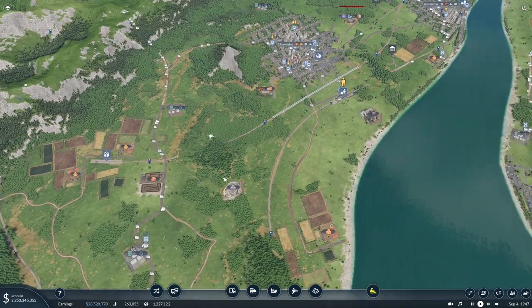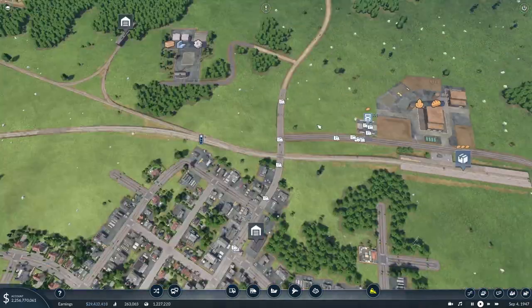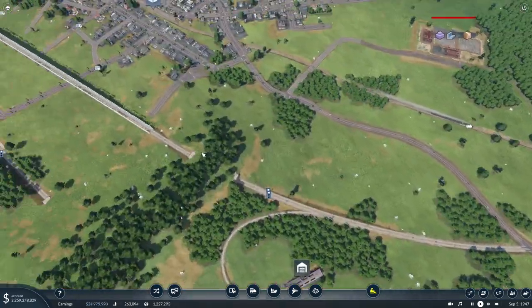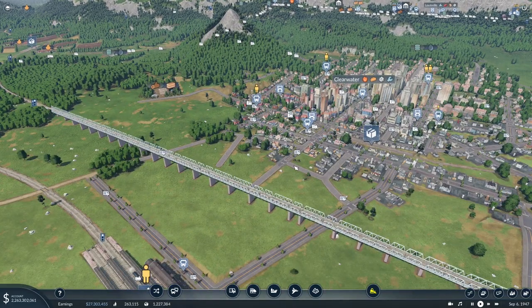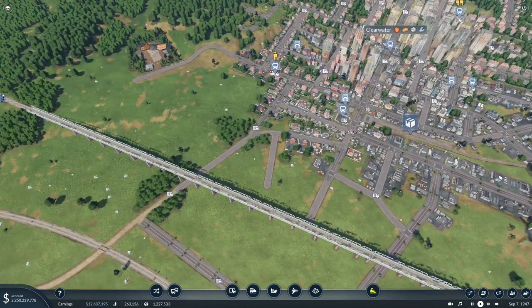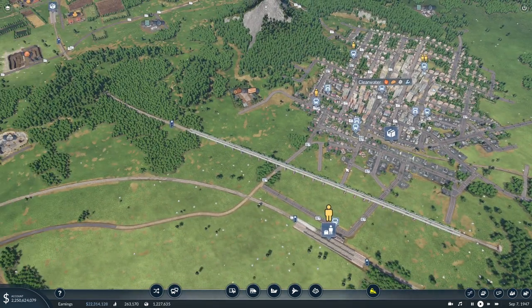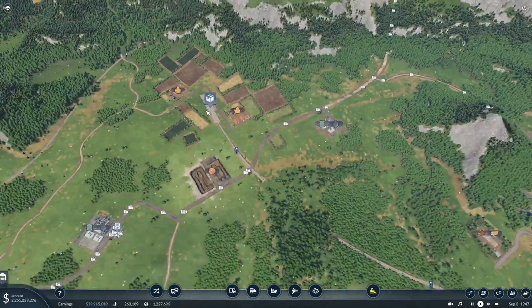We have all of the track laid and signals done. It cuts across the road and then splits off, going across a bridge next to Clearwater, just so it allows for the city to expand. It won't block any bus traffic or private traffic coming through — it'll still allow for the city to grow naturally. And then it comes in all the way over here to the station.